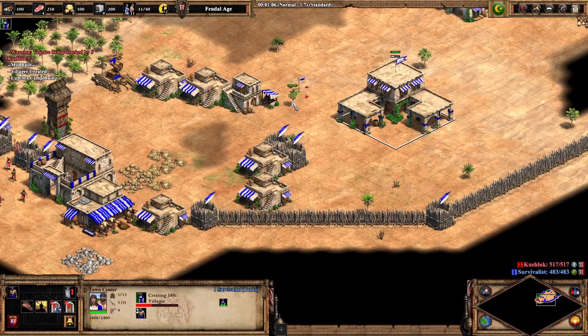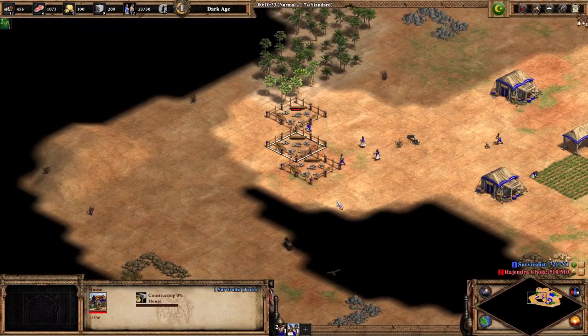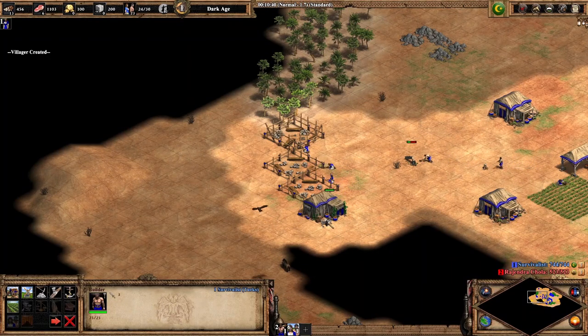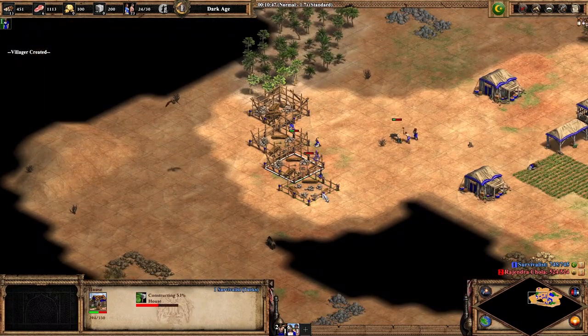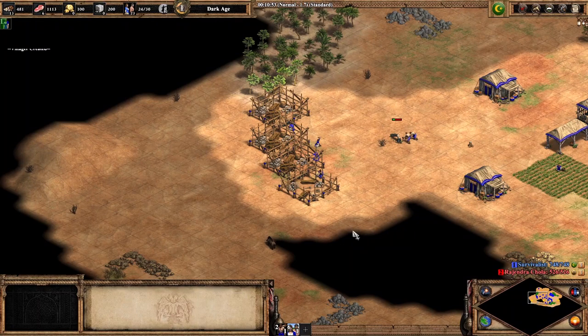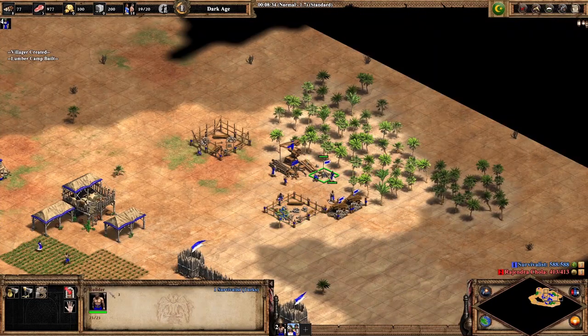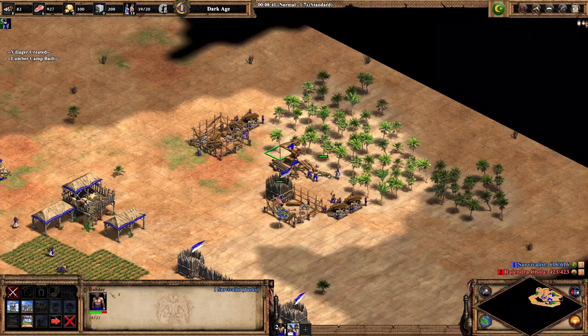In the early game, you'll want to build your houses in a way that might be used as part of a wall at some point. This can be part of your outer wall or in a place which you can just wall to your Town Center to keep a Drush out. Your first house or two should be close to your starting villagers, as you need at least one of them right away. Another useful position is near your Lumber Camp or Mill so that you can more easily make resource walls against Drush or Men at Arms if you need to.